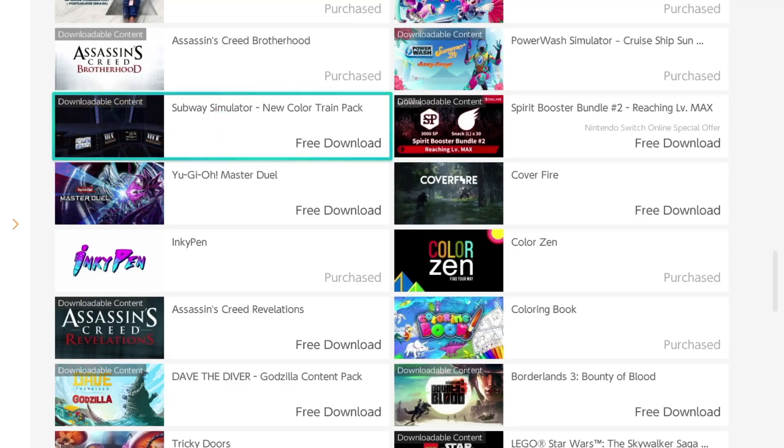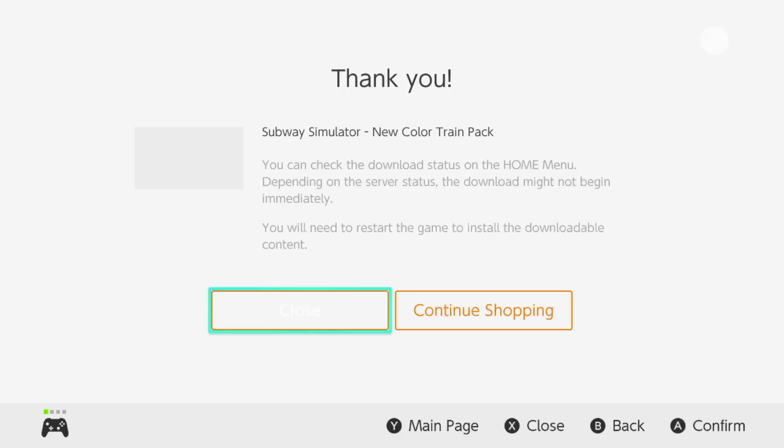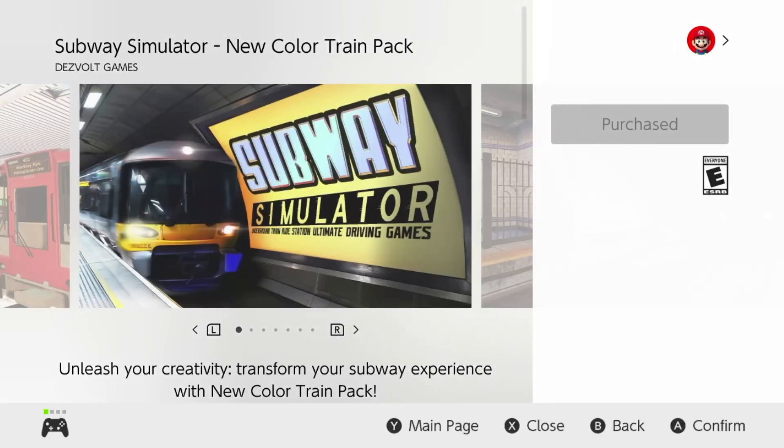Next up we've got Subway Simulator. Same thing — wait for it to load up, press free download on the top right side, confirm free download again on the bottom right. You should see the thank you screen, which means it's downloading.